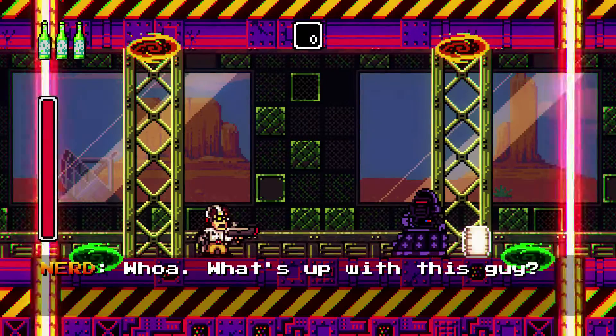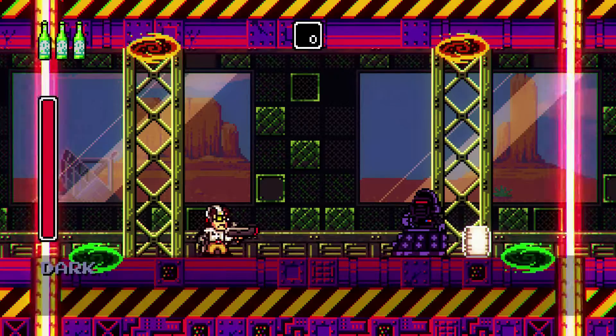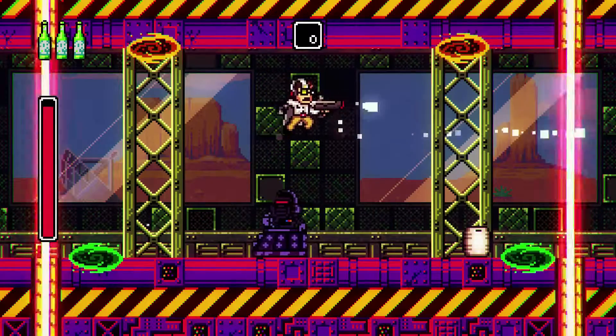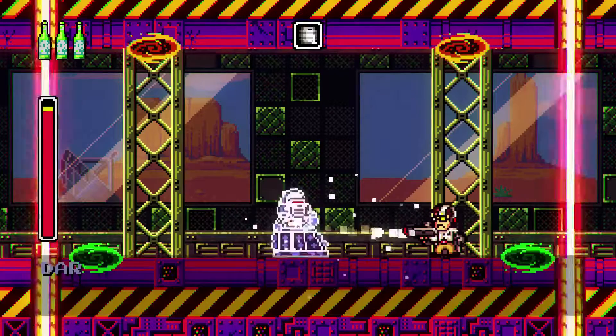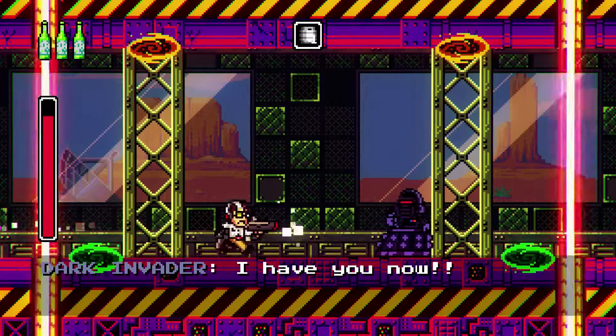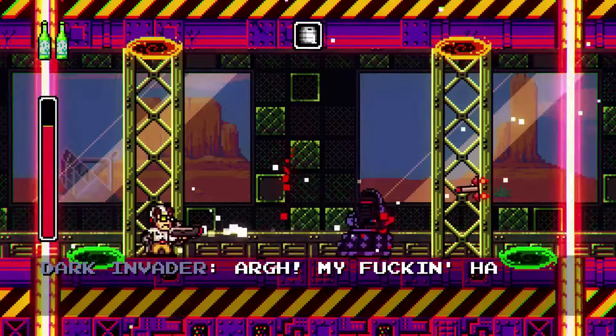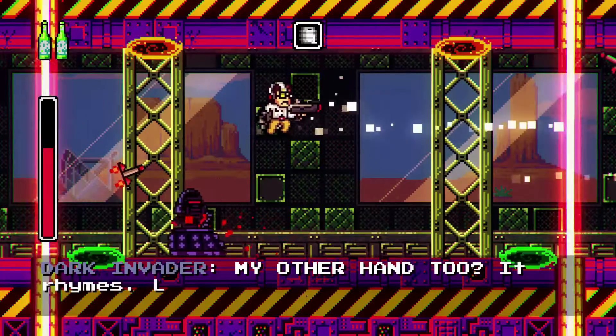Hello and welcome to Wolfman Gaming. This is my AVGN 1 & 2 Deluxe Totally Perfect Nerd Trophy Walkthrough, episode 18. This level is called NOOOOO and it is our first dedicated boss level against the Dark Invader.